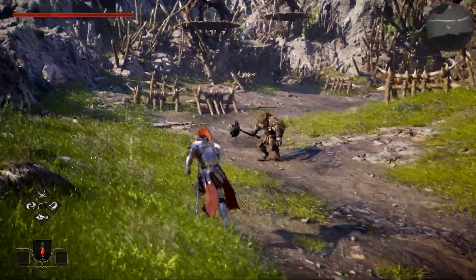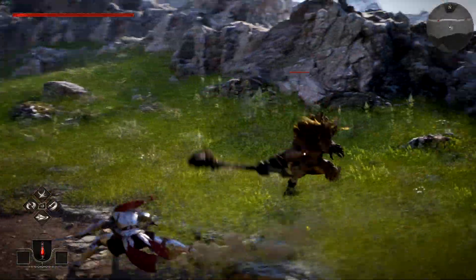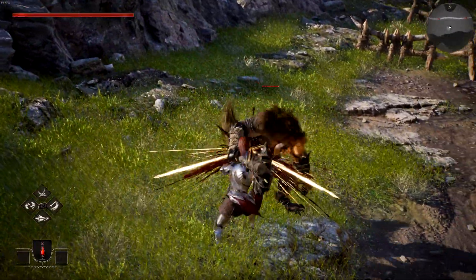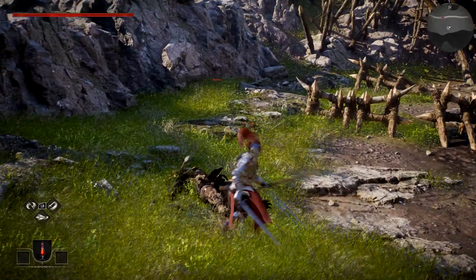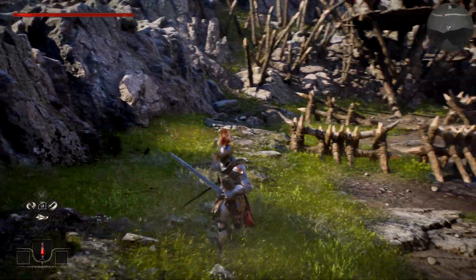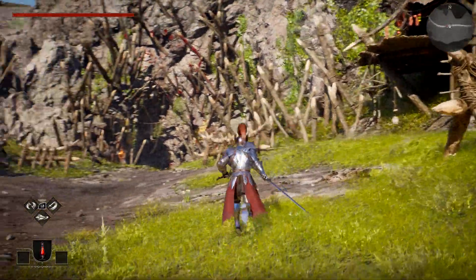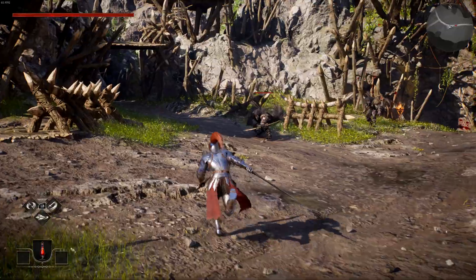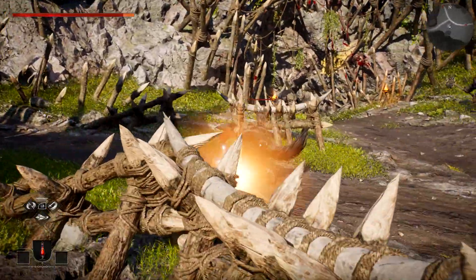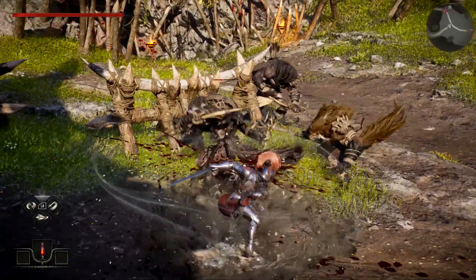Lon's playstyle revolves around his quick-hitting attacks and dipping in and out of the enemy's range to be effective. His unique ability is a dash that slashes through enemies. The screen where combos and abilities are shown says it has two charges max, but I saw no feedback showing these charges on the screen or my HUD whatsoever, and I was never able to chain two of them together while playing as him. However, weaving this in at the end of combos and after active abilities felt really, really good.